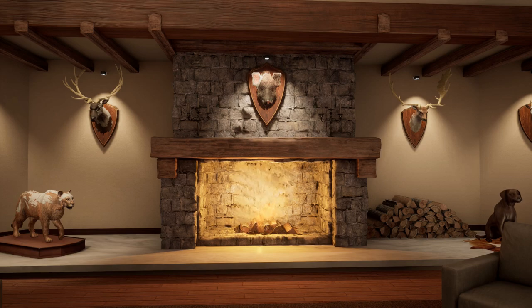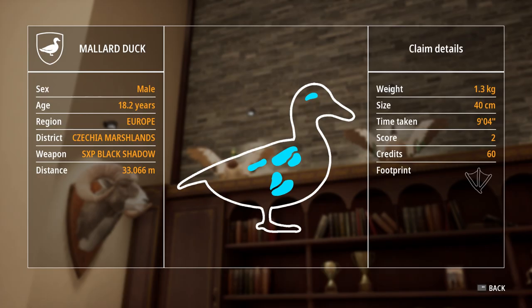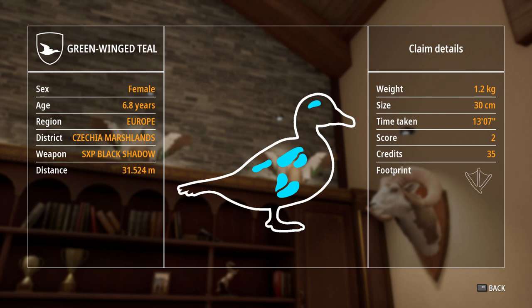Hopefully this answers your questions in a helpful way. Finding the birds is relatively easy. Most species are native to Pony Meadows and you don't have to spend a lot of time searching for them. All three species of ducks are found here: Mallard duck, Blue-winged Teal, and Green-winged Teal.